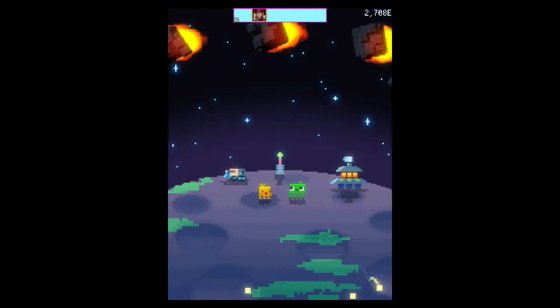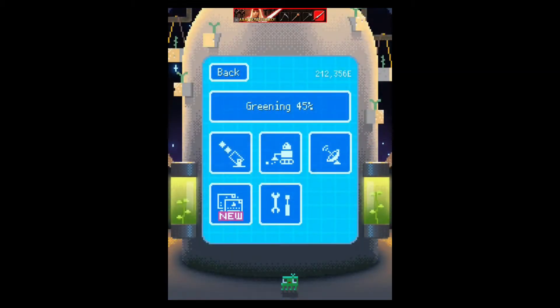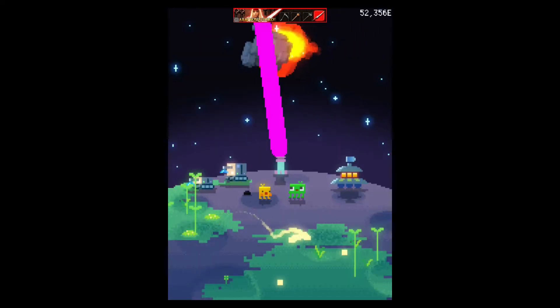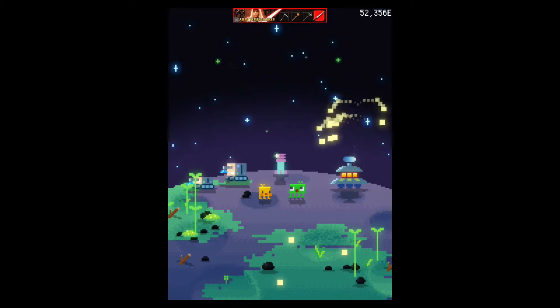Right here I'm making my planet greener by using the energy I have from the comets. You can kind of see it slowly getting bigger and greener — we're trimming it forward quite a bit here.